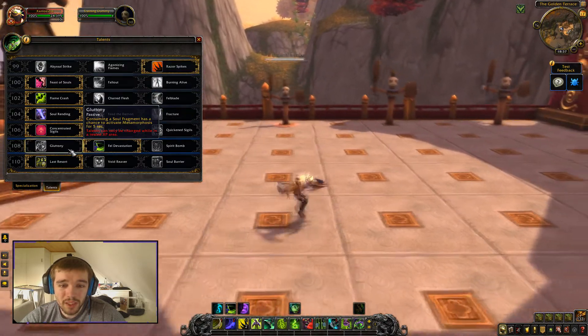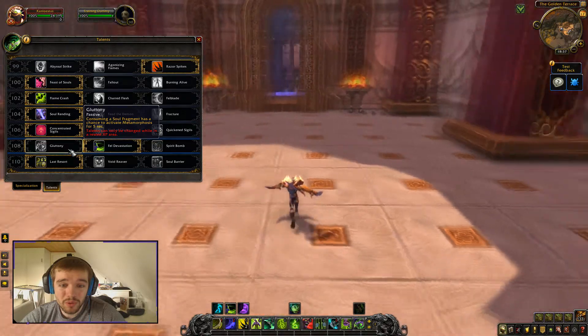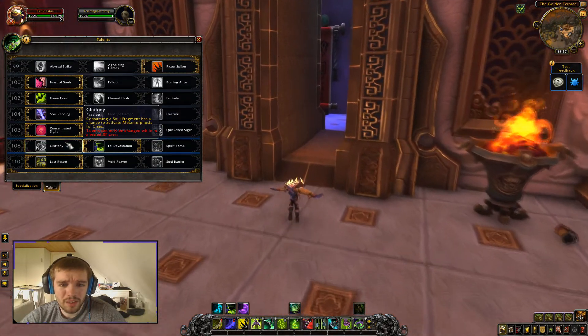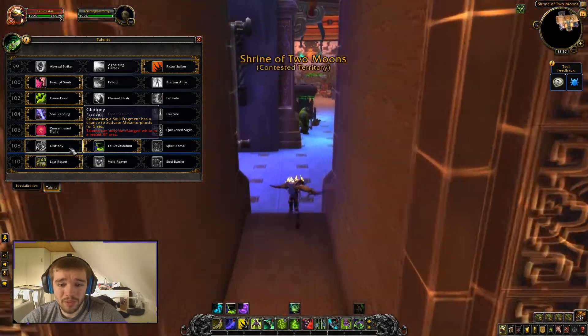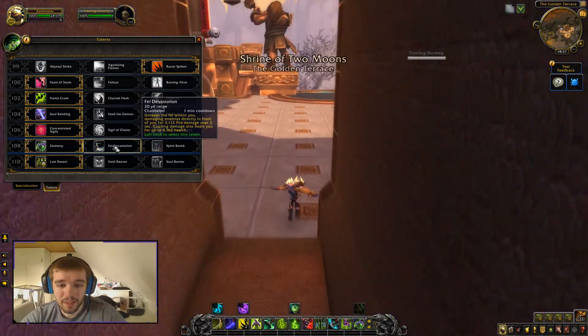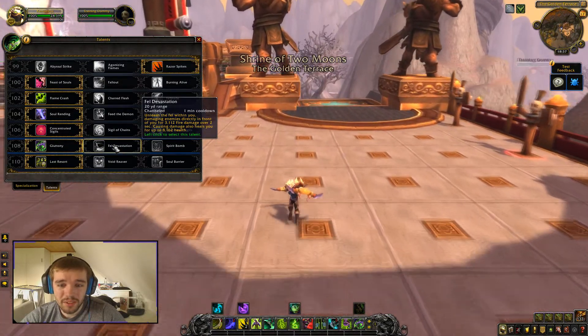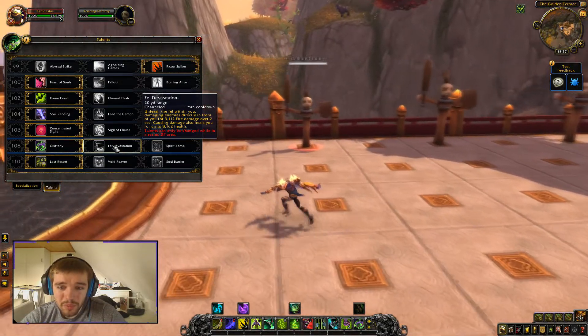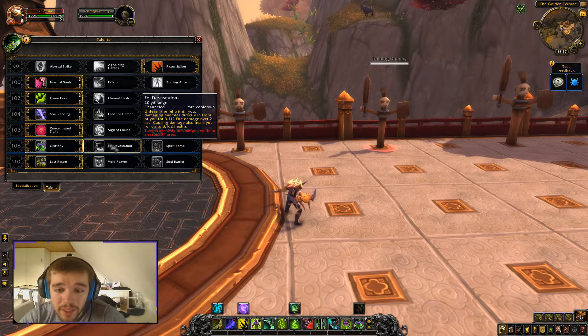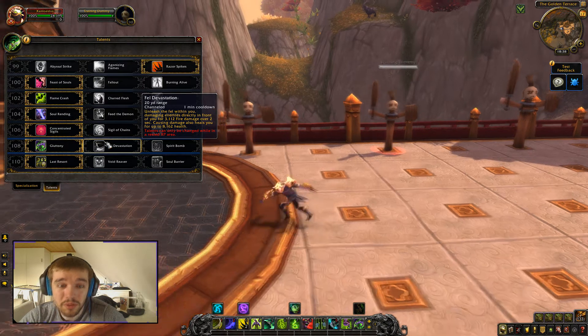Consuming a soul fragment has a chance to activate Metamorphosis for 5 seconds — that's awesome, meaning every time you consume a fragment you can become a demon. Fell Devastation unleashes the fel within you, like a big breath attack similar to Diablo — it deals damage over 2 seconds and heals you for 8,000. That's a pretty significant self-heal.